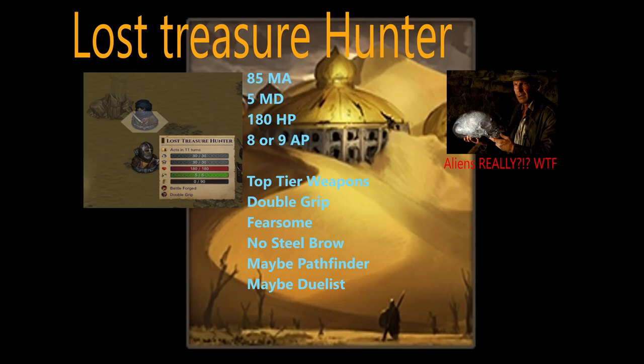Next up we have the lost treasure hunters. There's always three of them and they always spawn with top tier weapons: either the sham shear, the southern mace, the scimitar, maybe a fighting spear. You're either going to get double-gripping strong weapons or the scimitar. These guys are sneaky dangerous — I would argue they're even more dangerous than some of the honor guard. They have 85 attack, 5 melee defense, 180 hit points — no joke to deal with. They have enough AP to hit you twice. They also have steel brow from what I've seen, and they might have duelist.